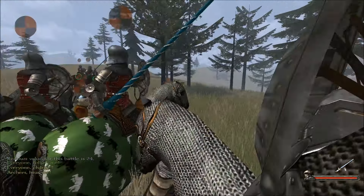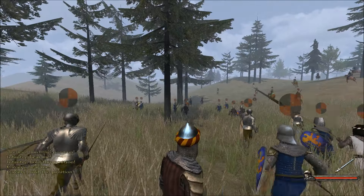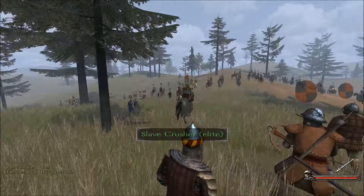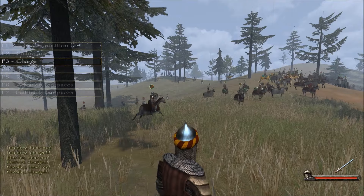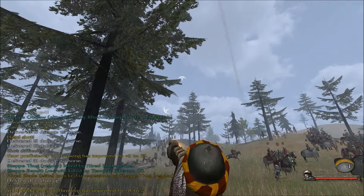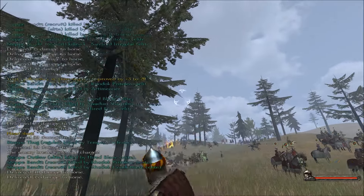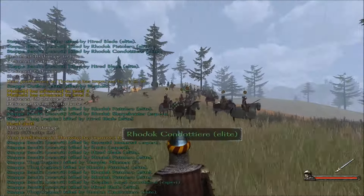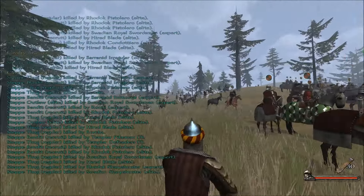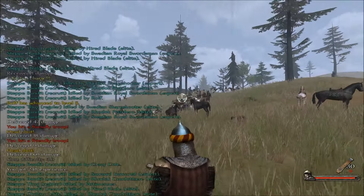We're going to tell everyone to charge and put our archers in a big line on this nice hillside. Let's use a little strategy. Now I'm going to start throwing grenades. Someone said our horsemen sometimes change to group nine but I just tried it and it didn't work, so now they're just standing there. Why aren't you guys charging? I should just tell them to charge from now on — maybe the basic group command is a little broken.